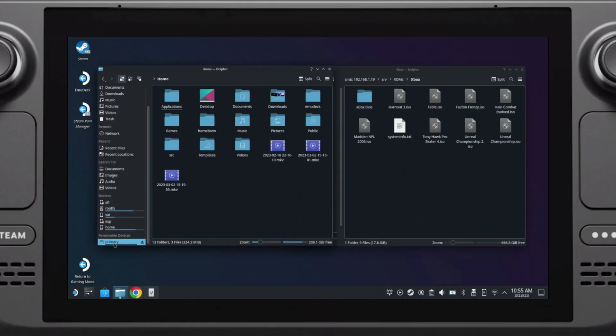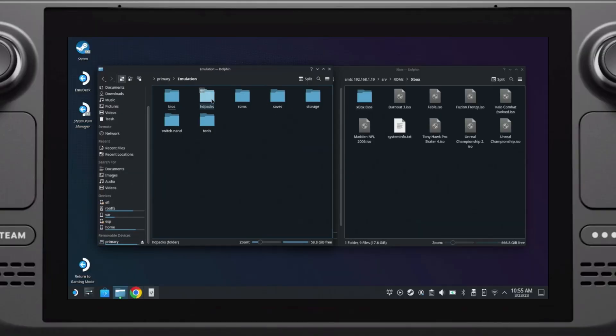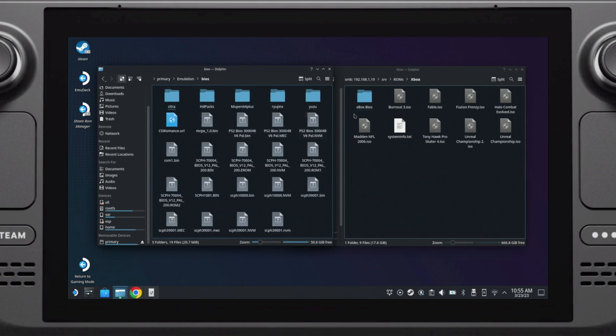Now that EmuDeck is installed, you'll want to copy over your BIOS files. I can't tell you where to get these files from, except to say that you can get them from your modded Xbox or from the internet. I chose to place them on my SD card under the emulation/bios directory in a folder called 'xbox bios'. It doesn't matter what they're called as long as you can find them.